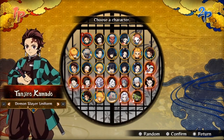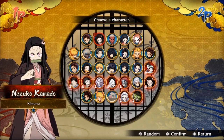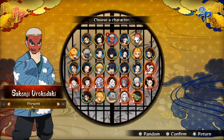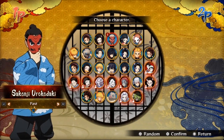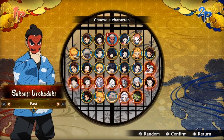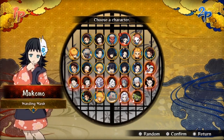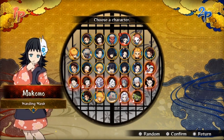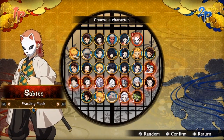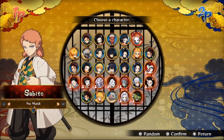Now let's move on to the next characters. Next up we got Nezuko, and then we also have Urokodaki in both his present and past variations — I really like the present variation. Next up is Makomo looking pretty good, and then one of Black Young's favorite characters, Sabito, in both his masked and unmasked versions.